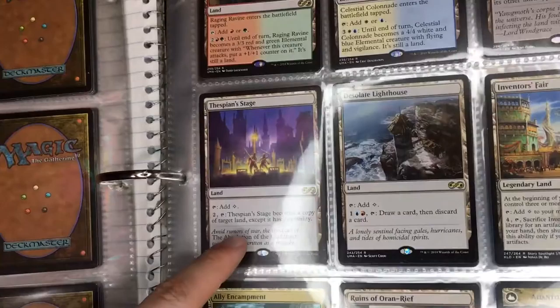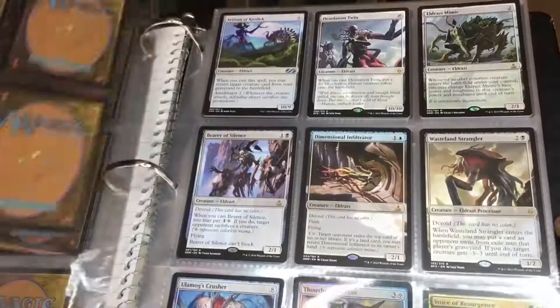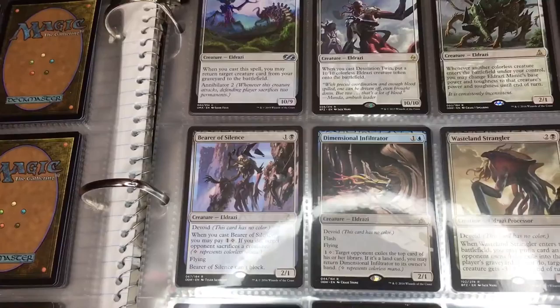We got some lands. We got Urborg, Tomb of Yawgmoth, which is really cool. Thespian's Stage — I think it's banned. Desolate Lighthouse. A lot of these are really cool. Inventor's Fair was fun, and then I got some holofoil lands.